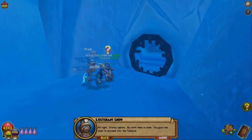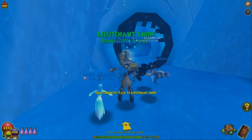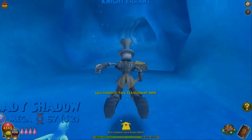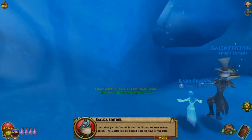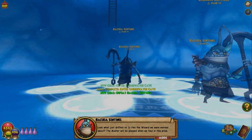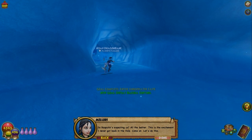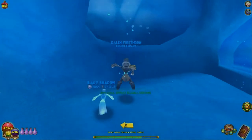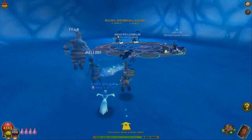Status update: my work here is done, you guys are clear to proceed into the ice block. There's security in the ice block. Oh look what just drifted in — is this the wizard we were warned about? So Rasputin's expecting us. All the better. This is the excitement I never got back in the veil. Come on, let's do this!